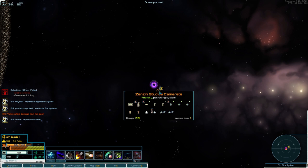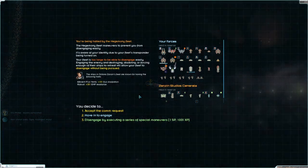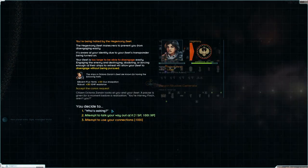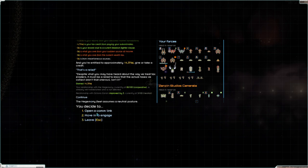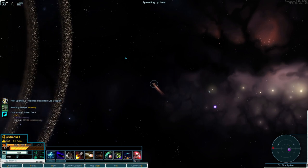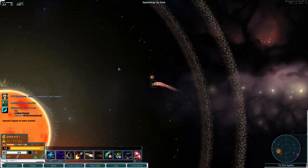Okay — Zazin Studios, Cameretta. Who are you? This is the guy I was trying to get — let's talk to him. Accept the comms request. She looks at you and your fleet, a pause is given for a brief moment before realization: 'You're Harvey Finch, aren't you?' I'm famous! He's asking — okay, well, you're gonna pay me. I don't know what you're up to.